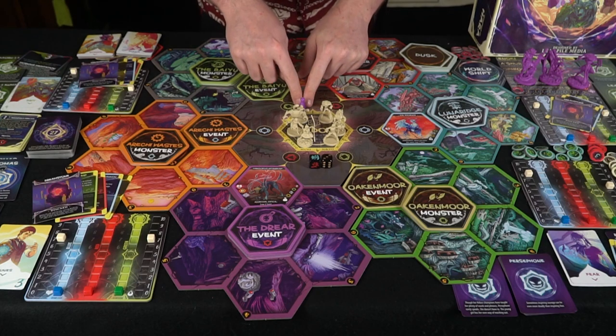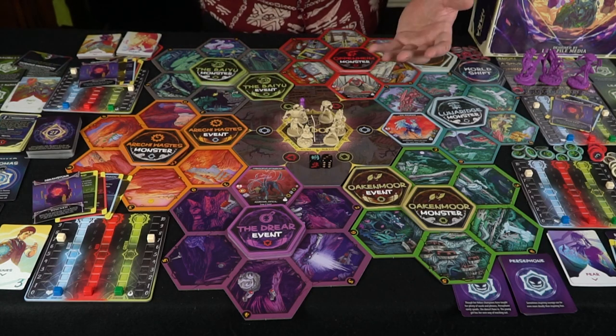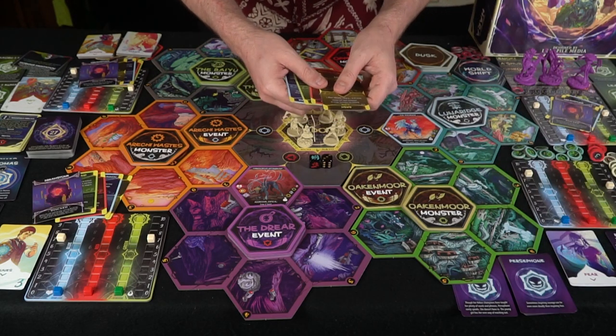After doing this in the dawn phase, every single player is going to have the opportunity to do an adventure phase and then a monster attack phase. Adventure is pretty simple — you're going to have four cards to start with, and you're going to be able to play them from your hand.